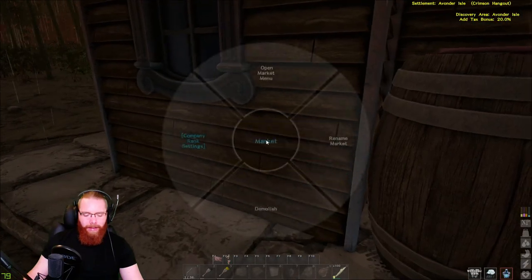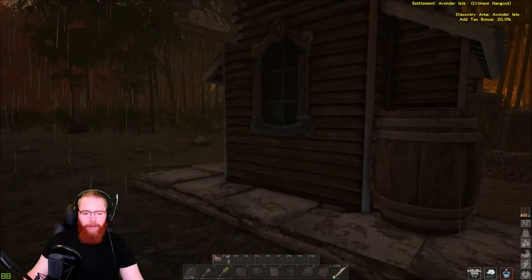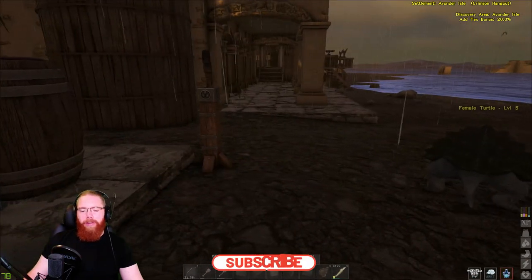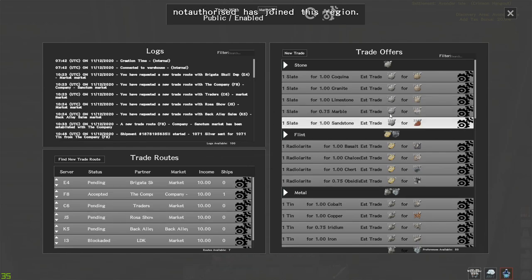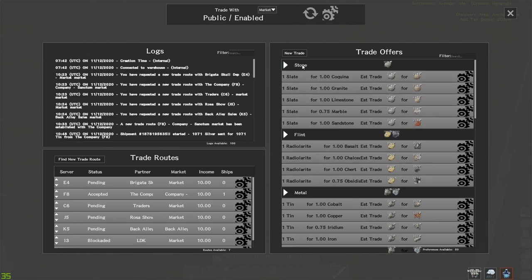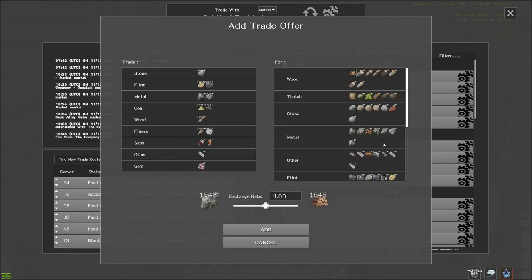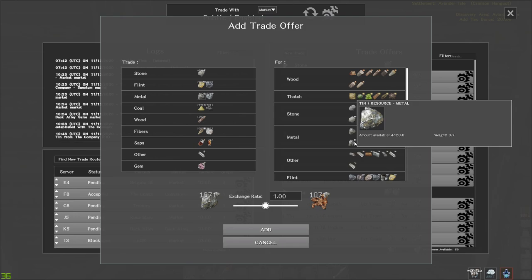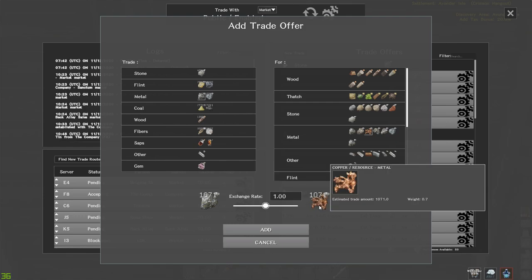Get your market down - the market connects to the warehouse. Mine is disconnected for some reason, which is slightly annoying, but I can still show you how it works. When you open the market, the right-hand side will be empty at first - those are your trade offers. At the top click 'New Trade.' On the left it shows your resources; on the right it shows what you want to trade for.